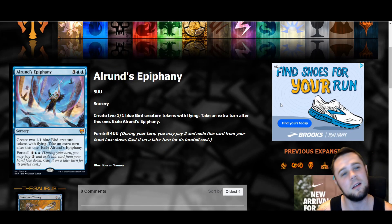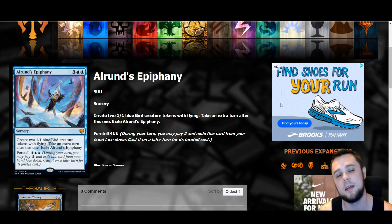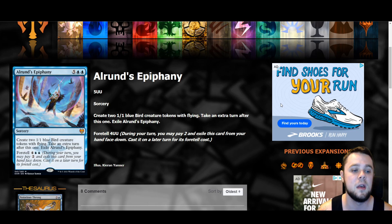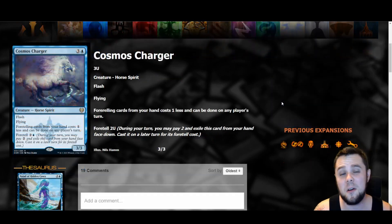Next is Alrund's Epiphany — a seven mana sorcery that creates two one-one bird creature tokens with flying and takes an extra turn after this one, then exiles itself. I'm glad they're exiling it to avoid infinite loops. It does have foretell, so you pay two to exile it and then six to cast it — eight mana total through foretell, but kept away from hand disruption. As a more aggressive player, if somebody's paying seven mana to take an extra turn and make two one-ones, and that's what causes me to lose, I didn't kill them fast enough. I think we'll see some initial play, but it's not super good.